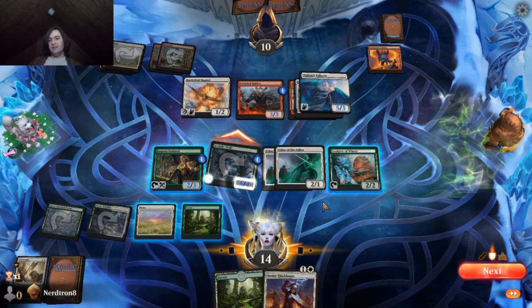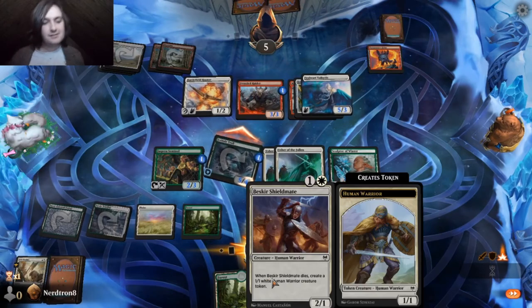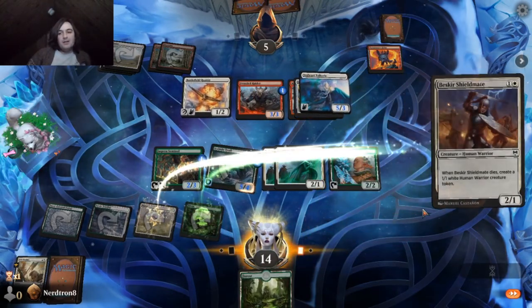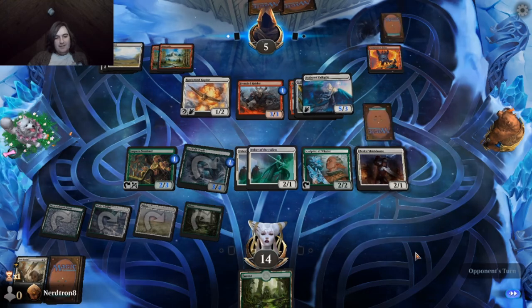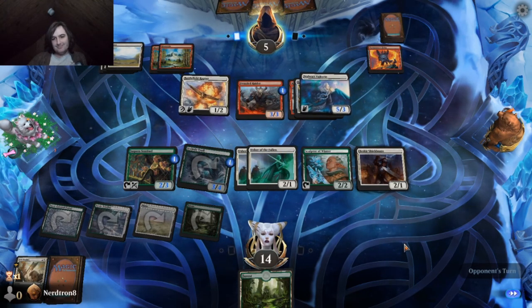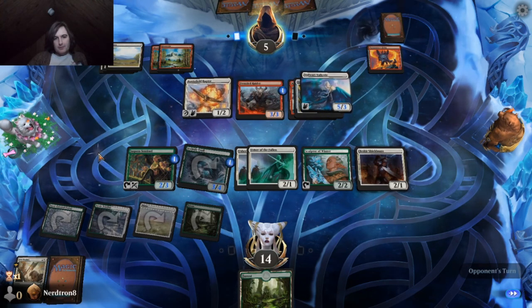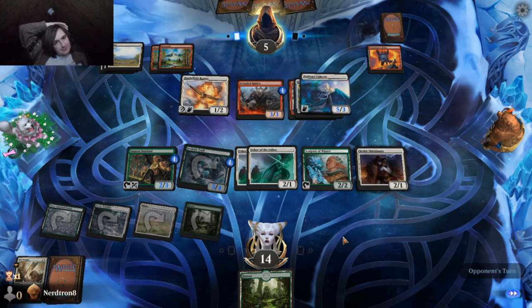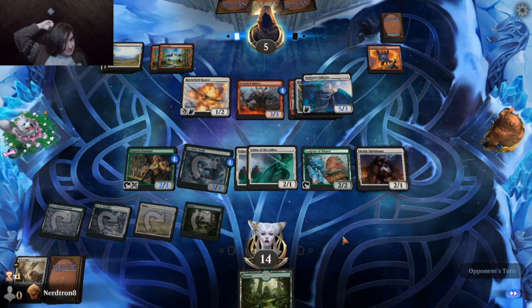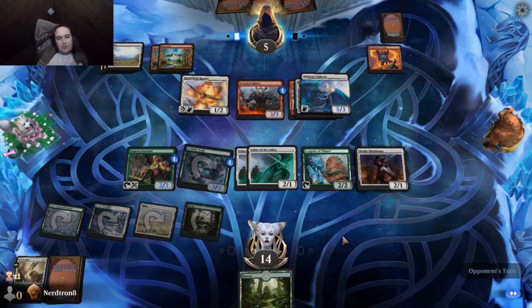I mean, if they're just never gonna block, we can just lava axe them every turn, right? I don't know what their plan is, but it seems really bad.